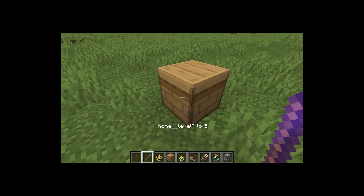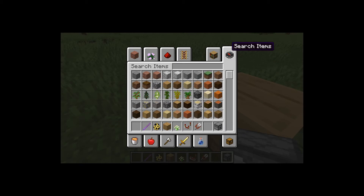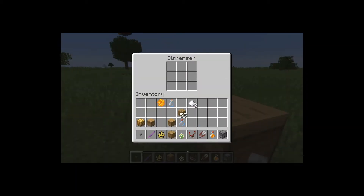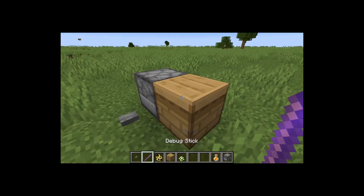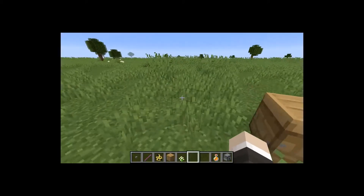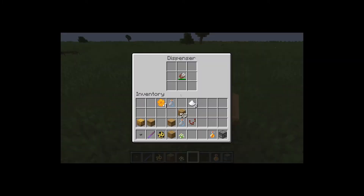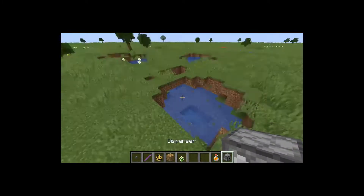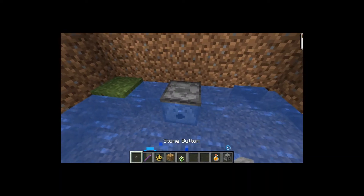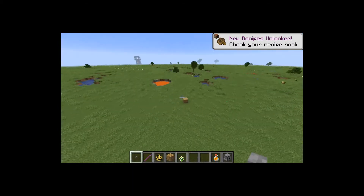They also added functionality for dispensers to harvest stuff from beehives and bee nests like so. If the dispenser has shears, it will drop honeycombs into the world, so you will need a collection system. Also, you can now use dispensers to fill up glass bottles with water, which makes automated brewing stands much easier to make.